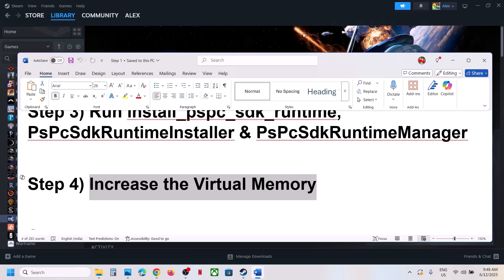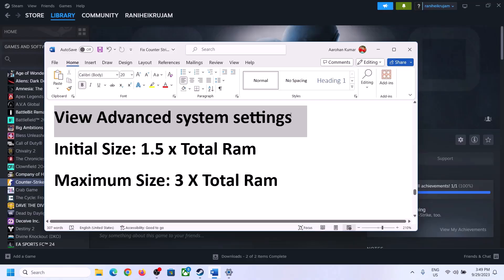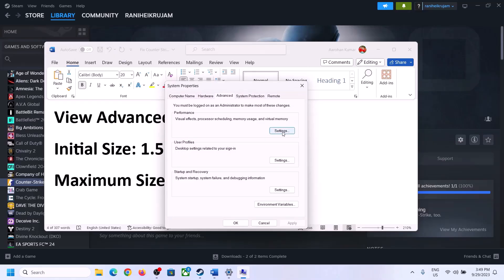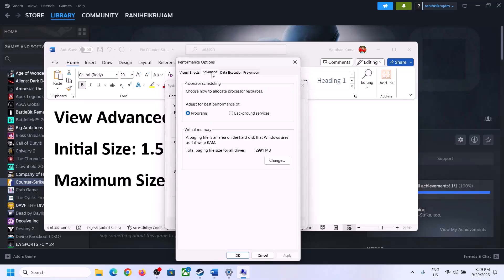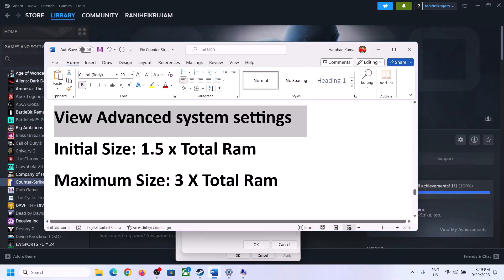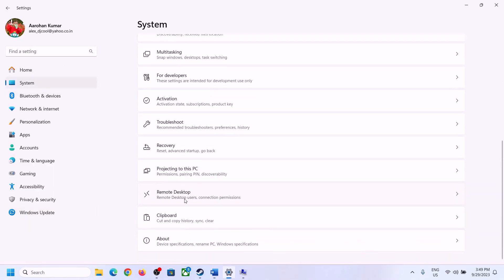If still not working, the next step is to increase the virtual memory — this has also worked for many players. Type 'View Advanced System Settings' in the Windows search box, click it, then click the first Settings button, go to the Advanced tab, click Change, and uncheck the box that says 'Automatically manage paging file size for all drives.' Select the drive where the game is installed, then put a check on Custom Size. The initial size is 1.5 times your total RAM — you can check total RAM in Windows Settings, under System then About.